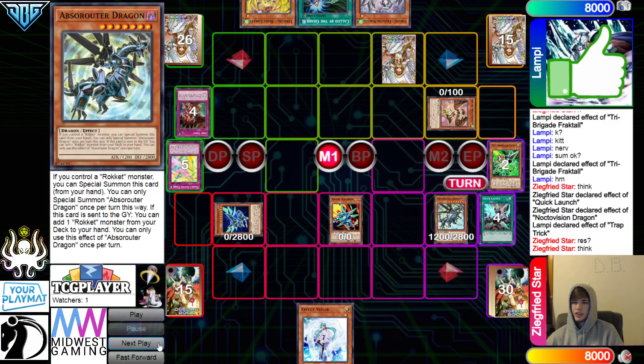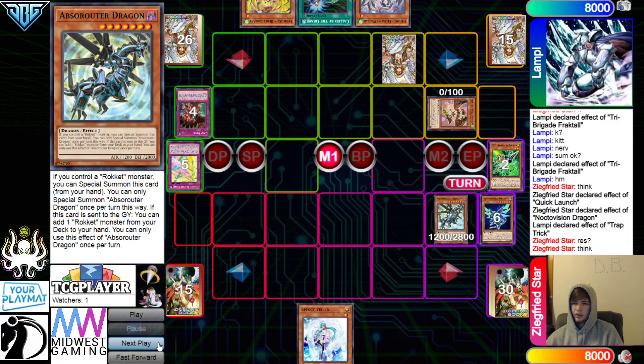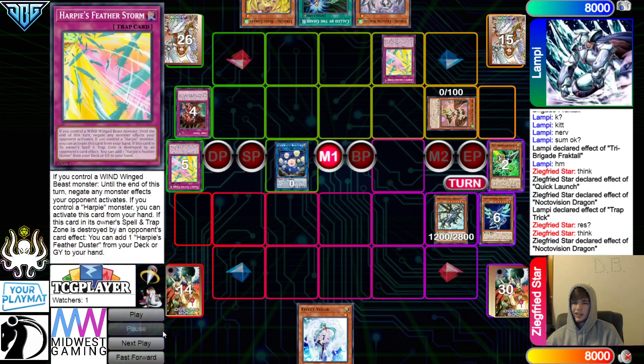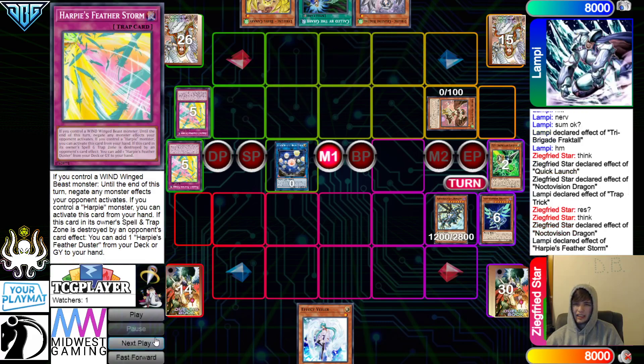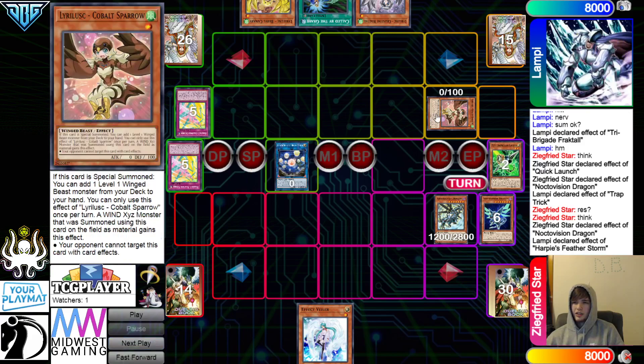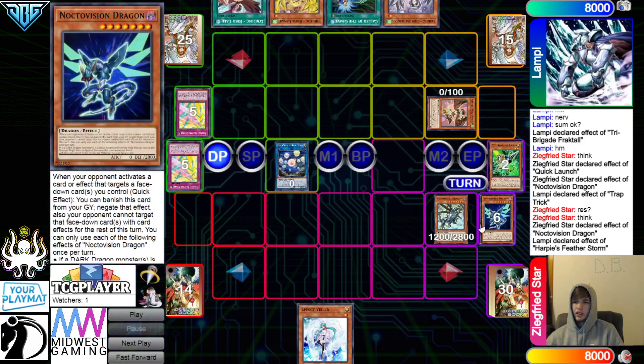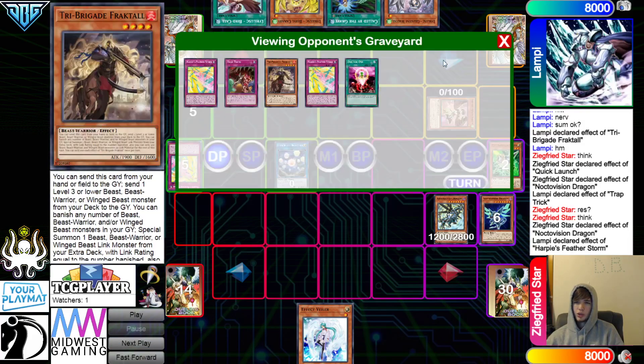Special out Abs. They're going to get rid of those, go for Seal. Nocto effect — chain Harpy's Feather Storm, Negate. They're just going to pass. Decides not to attack — doesn't want to play into a Berry or a Warbler. Draw Bird Call.